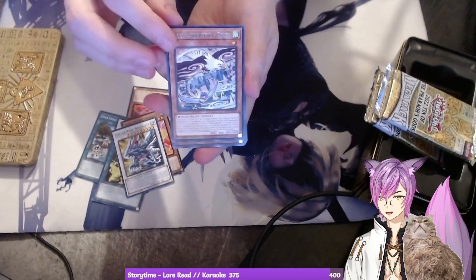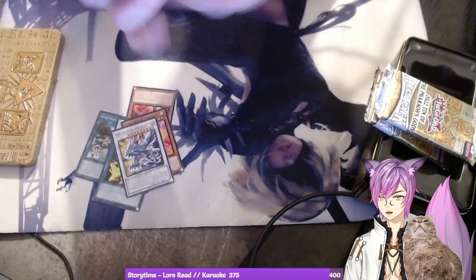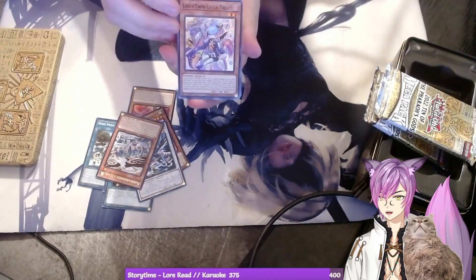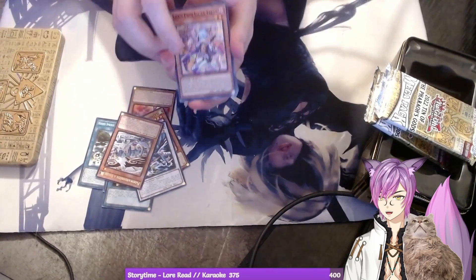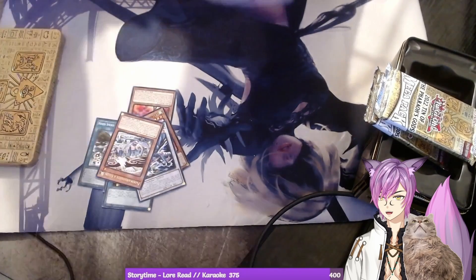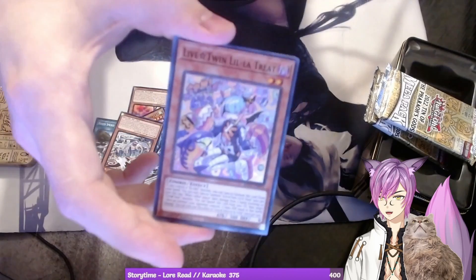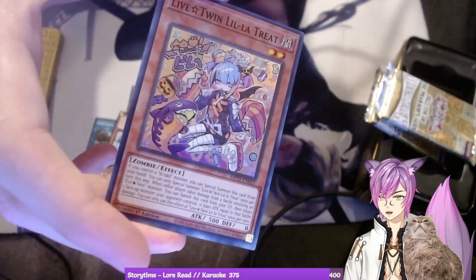Oh, Flundereeze! I know this card — I freaking hate Flundereeze. Oh get wrecked, Flundereeze! We got a Live Twin — a Live Twin! It's Ki-sikil Liliths, one I need! First pack — Live Twin, yes! That's gonna go in the deck. Oh, I love the foiling on that. Live Twins are my favorite archetype, they're so adorable.